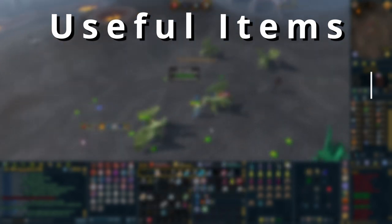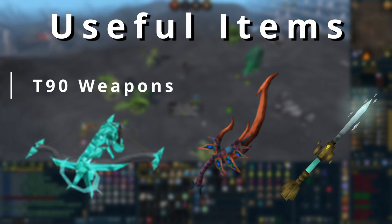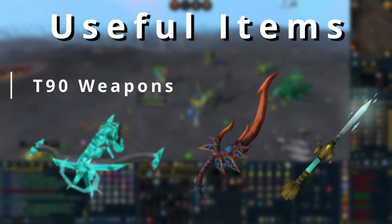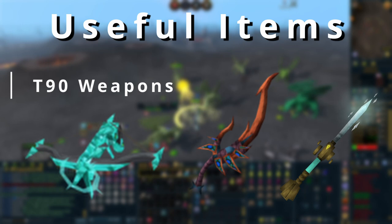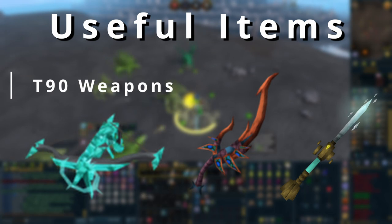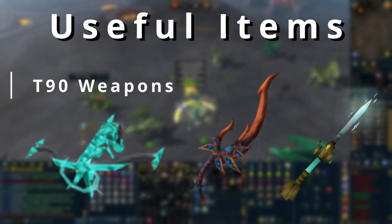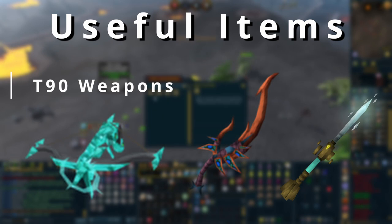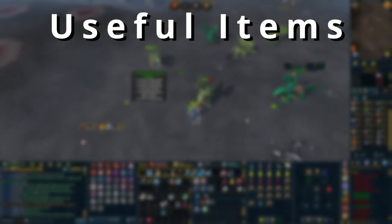A good goal to work towards is tier 90 weaponry. You'll start lower and build up, as these are quite expensive, but tier 90 weapons will last you pretty much for the rest of the game until you're making loads of money. You can start with tier 70s, 80s, or 85s depending on your gold when you get into PvM - you definitely don't need tier 90s to do God Wars 1, for example - but making tier 90 weapons a main focus point will make a big difference when fighting bosses.